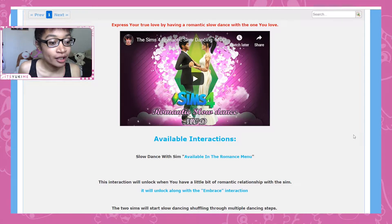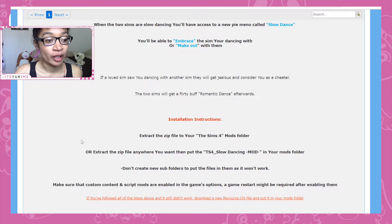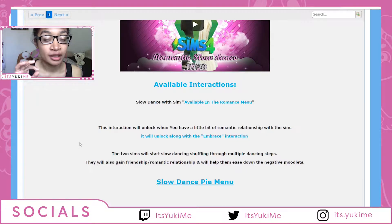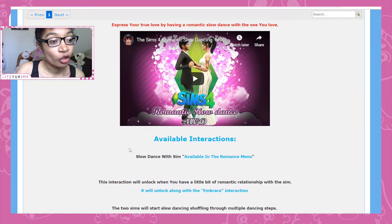Hey guys, welcome to my Sims 4 Romantic Slow Dance mod review. This is a mod by Sacrificial that has been out for quite a while, but there was an update about a year ago. Some videos reviewing it were made before this update, so I thought it'd be good to overview it again in case anyone is new to the mod and to see if things that weren't working 100% now work — like the animation ending on its own, and the embrace and make out interaction while in the slow dance animation.